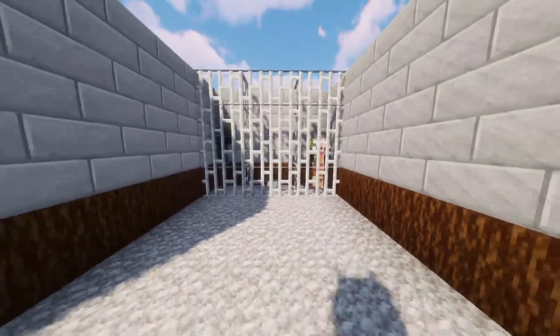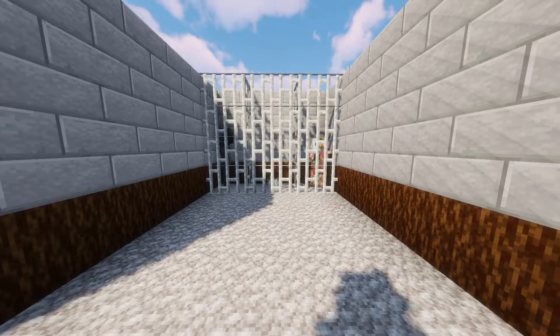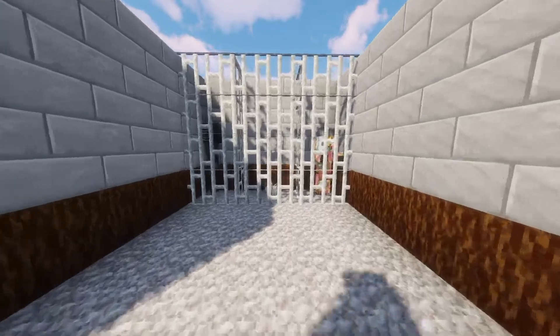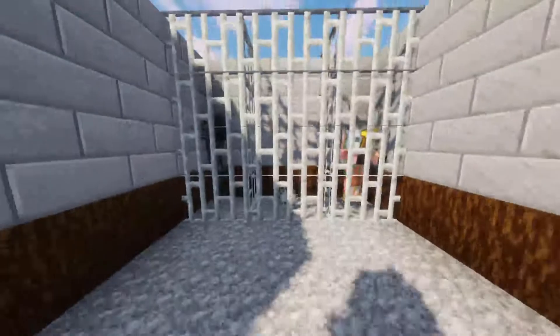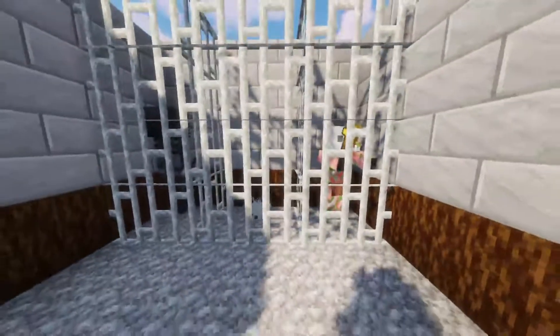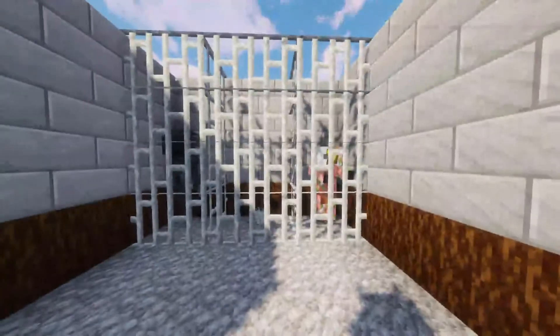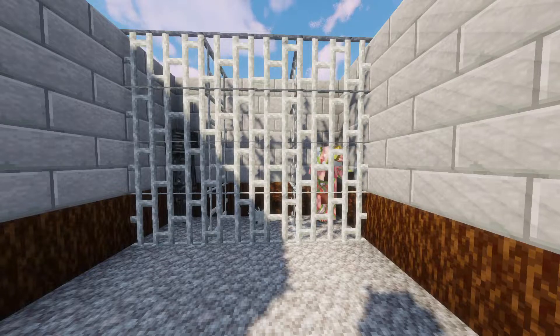Room number three is a dungeon. This is very basic — you could put up iron doors, anvils, and other stuff. Basically all I did was take some mobs and put them in iron bars. This could be a pretty cool room because you can try to collect every mob in the game and just put them in a room just like this.